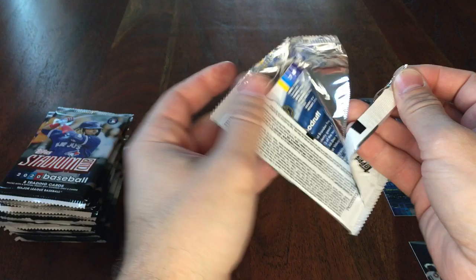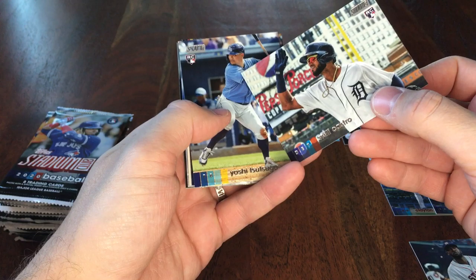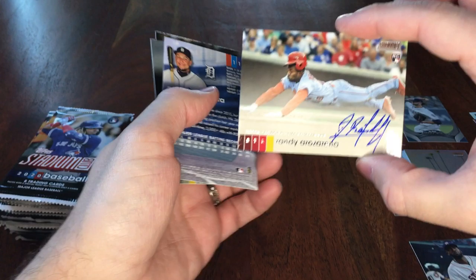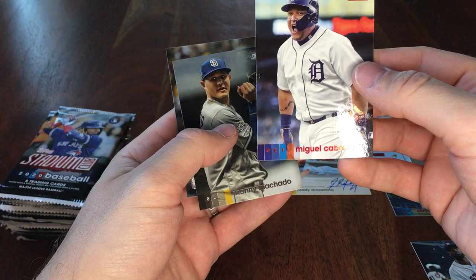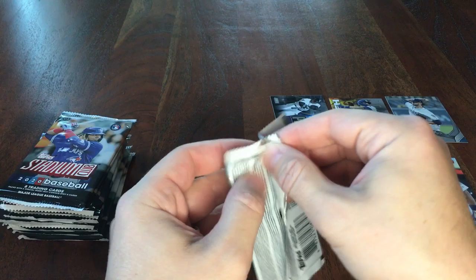I'm going to have to go a little faster here, a lot of these to get through. Rizzo, Willy Castro, Tsutsugo, Nelly Cruz — oh hey, that's actually a pretty good one. Randy Arozarena, who is killing it for Tampa Bay in the playoffs right now. That is actually pretty nice. Miggy Red, Manny Machado, and Brandon Woodruff. That's a pretty good Arozarena, I like that one.